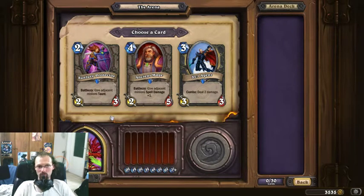Sunfury Protector — again, quite solid, I would definitely take it. But the Battlecry is very useful sometimes and the SI Agent is amazing. This is exactly what I meant by Value Rogue — you want to save it for a combo and it's a removal spell. It's cheap, it's a nice body.